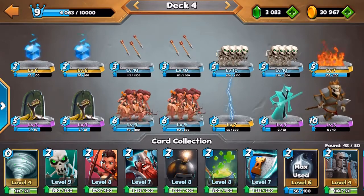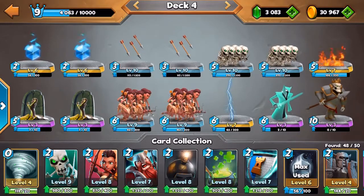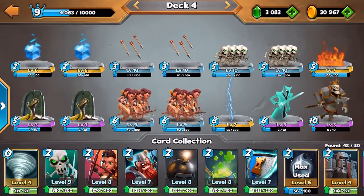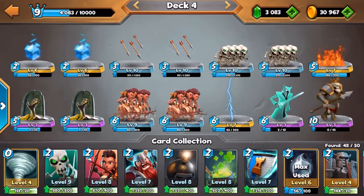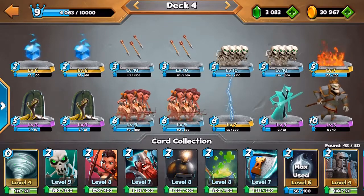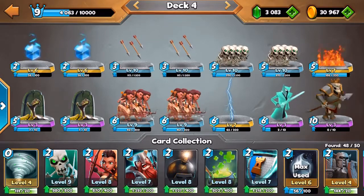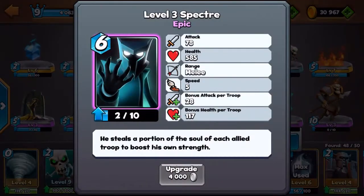We also got the Skull King, which works kind of like a tank, and he will place down skeletons on all the lanes, keeping up the pressure so your opponent really has to focus on all the lanes. We also got the Spectre, which is really good to have in spam decks because we'll have a lot of cheap troops on the board. The Spectre gets plus 28 attack and plus 117 health per troop on the board.